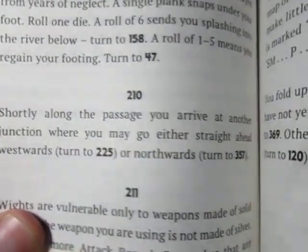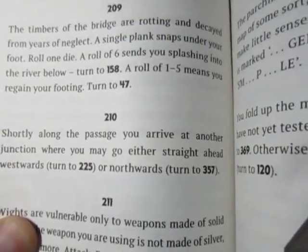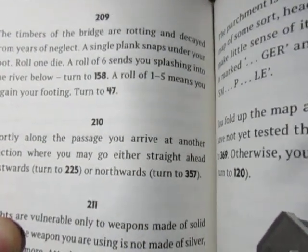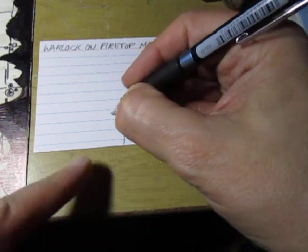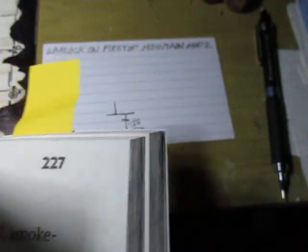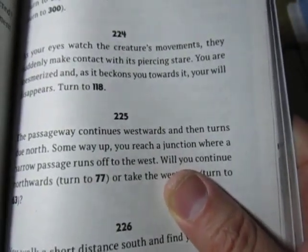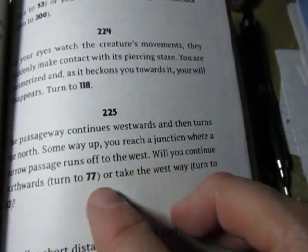Shortly along the passage, you arrive at another junction where you may go either straight ahead westwards or northwards. So west or north. I'm going to keep going west — I want to explore over here before I go up north. So page 225: the passageway continues westwards and then turns due north. Some way up you reach another junction where a narrow passage runs off to the west. Will you continue northwards or take the west way?